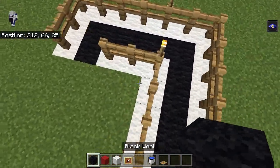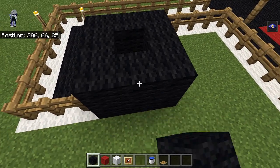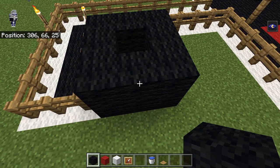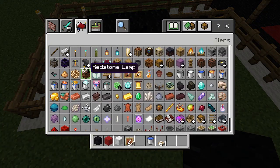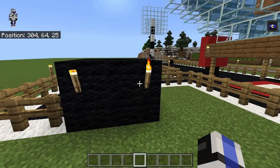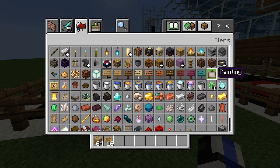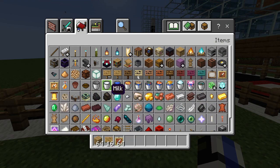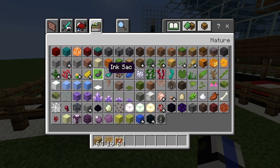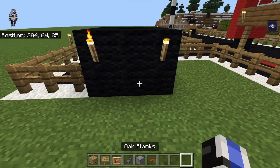Over here where we have this path, it's gonna be like a three by three box with black wool. Before we continue, there is a dog grave over here that we want to build. It's gonna be torches here — let's grab what we're gonna need: oak planks, sign, item frame, ink sack, gravel, and a poppy.